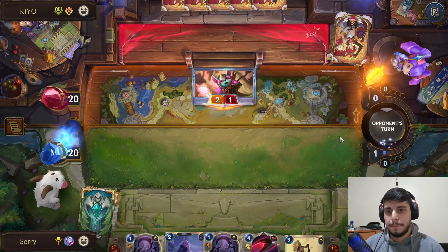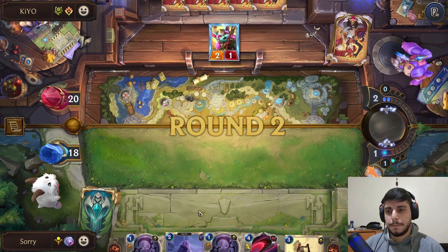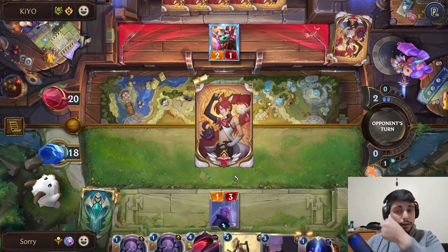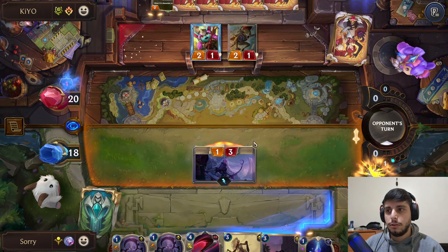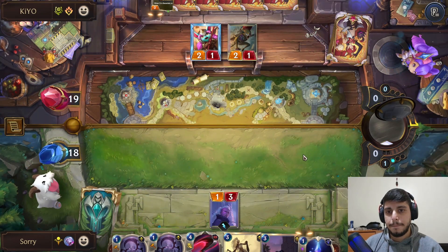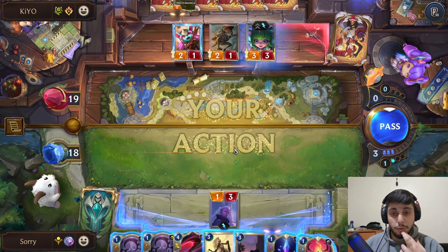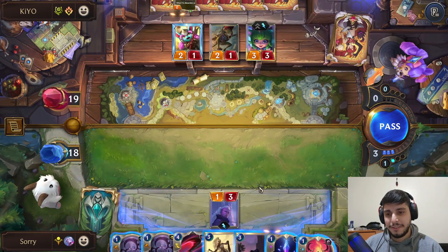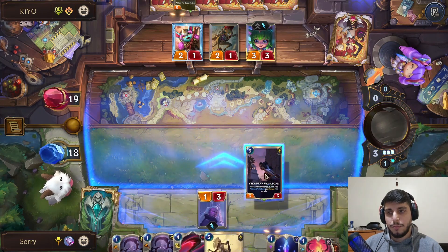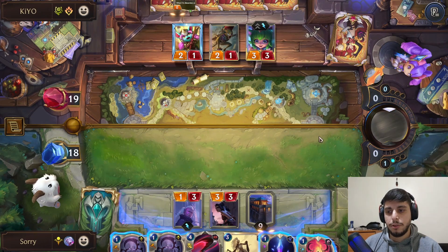We just pass here, nothing really to do, and no Akshan which also sucks. Hopefully no Lulu — they did have the attack token so they do have the good attack token, and they do have a Chomper. It does look like a Lulu, which sucks. We're hoping they don't have a way to discard — and they have the Poro Cannon. They pretty much had all the cards they needed.